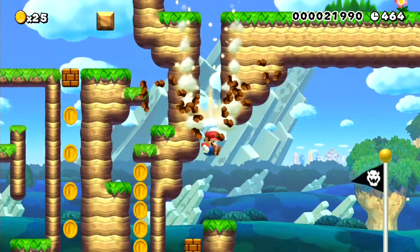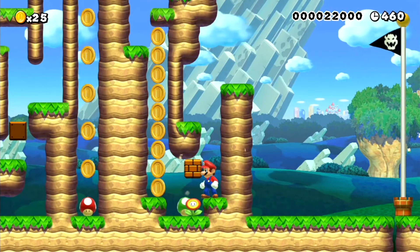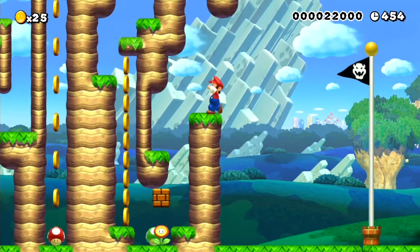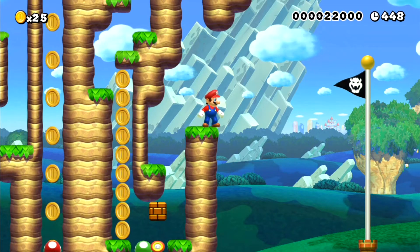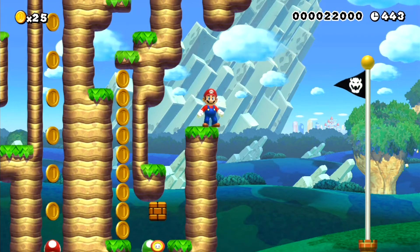If you try to go back on yourself this way, you can't — there's no running space or jumping space to get under this block when you're big. And there are no hidden blocks in that little pit between this section and the flag, because I didn't have hidden blocks unlocked yet when I made this. So that's kind of a thing.